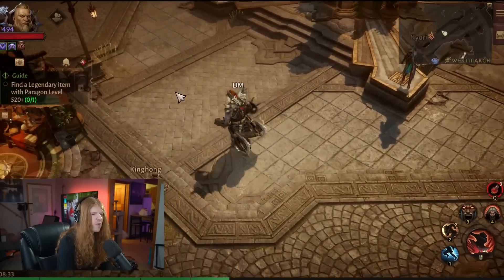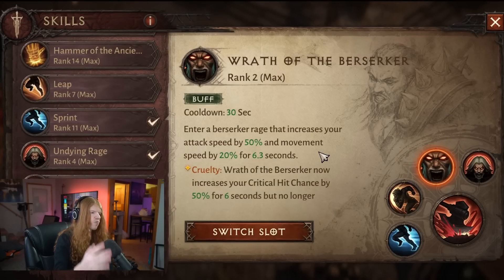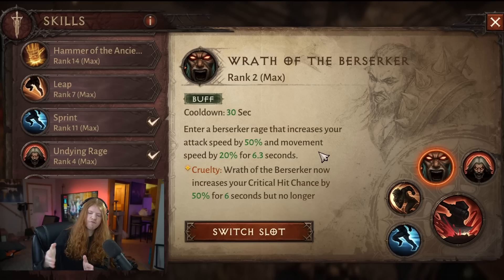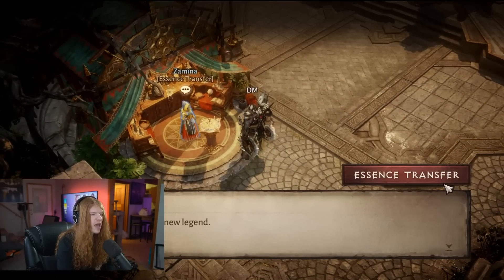Why would this be so important and what kind of skills is it going to be increasing? Whenever you have a skill — for instance, Wrath of the Berserker — it's going to give you a beneficial effect, like a buff essentially. This increases the duration of it, which effectively is almost like a cooldown reduction. If you have an ability that's four seconds long but has a five-second cooldown, if you can increase the duration by 25%, you effectively have 100% uptime. This is where some of the best builds in the game come from.